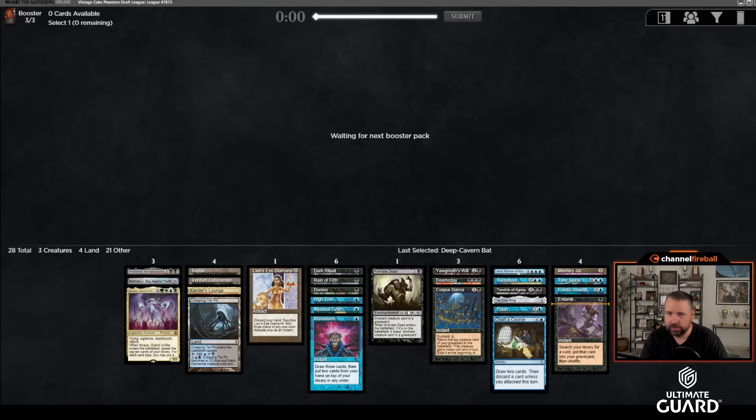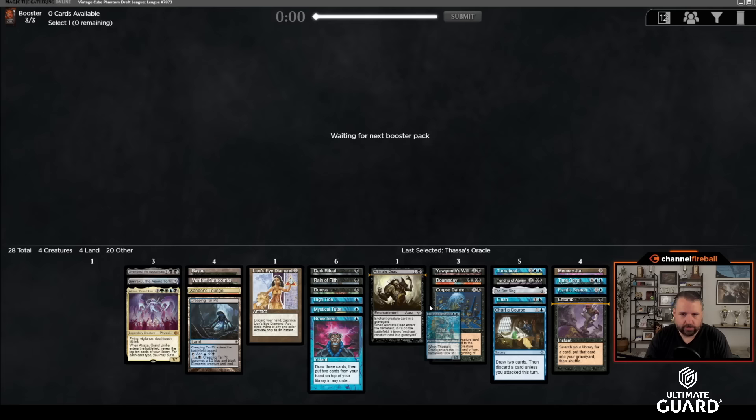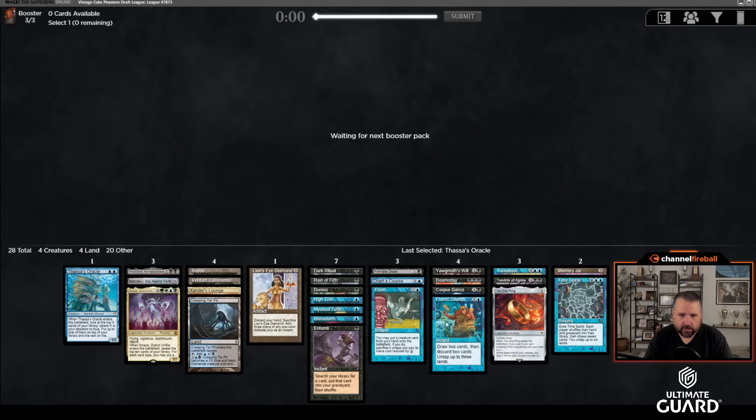I have three ways to discard Emrakul to animate it: Frantic Search is zero mana, Entomb is one, Flash and Chart of Courses cost two each. That makes me feel okay about cutting Collective Brutality. I can cut Jace, Wielder of Mysteries if I'm getting Thassa's Oracle — Jace is a lot more expensive. And Necromancy came back too! I still think it's got to be Thassa's Oracle — that card is just so easy to win with alongside Doomsday. I have animates if I need them.